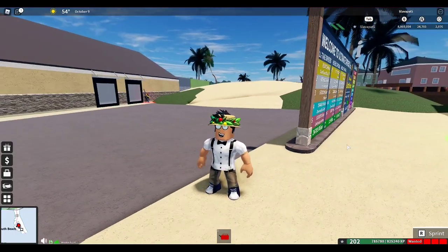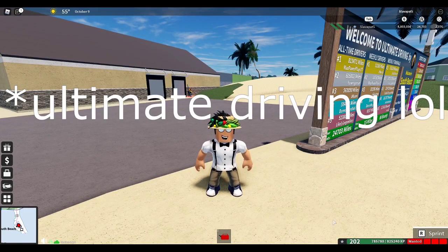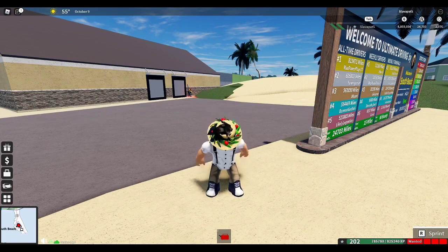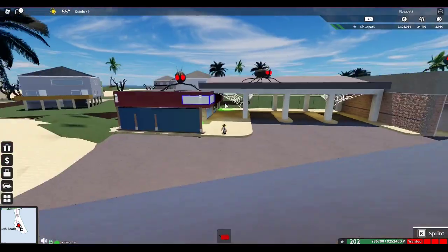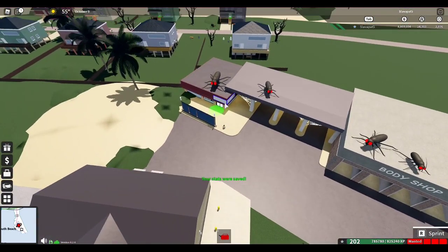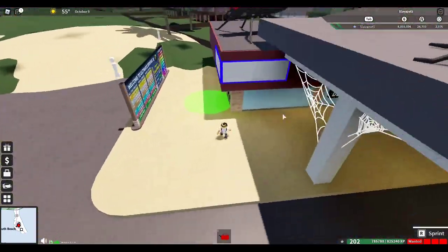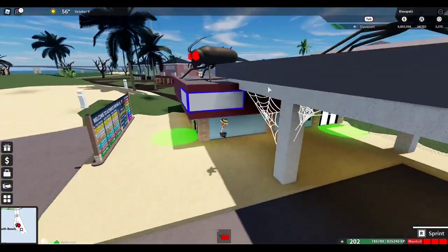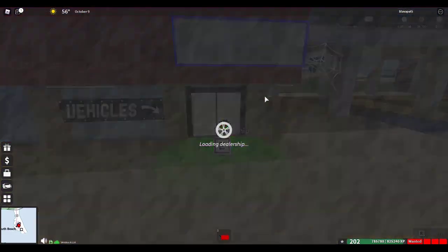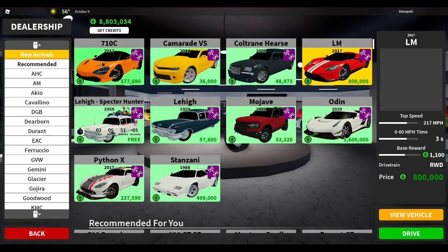Hey what's going on guys, I'm back with another video. Today there has been a Halloween update to Vehicle Simulator — you might not notice anything from the background, but now you should with all the massive bugs on the roof and the cobwebs. They added Halloween decorations around the map and actually retuned some of the cars from last week.